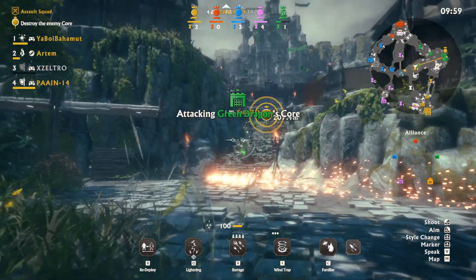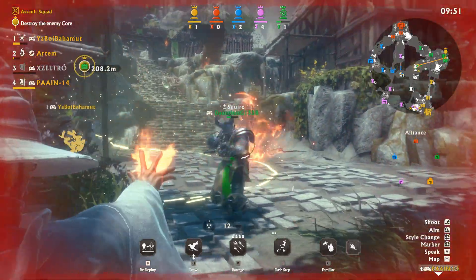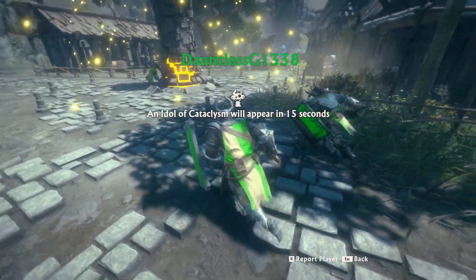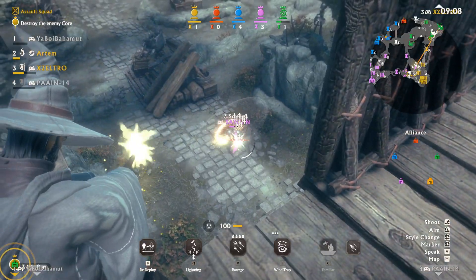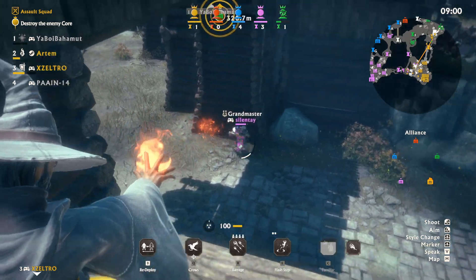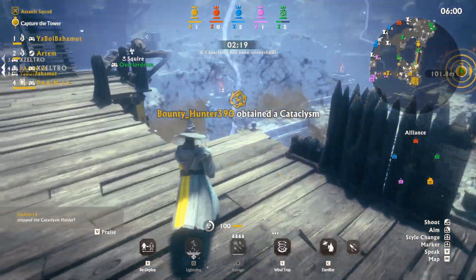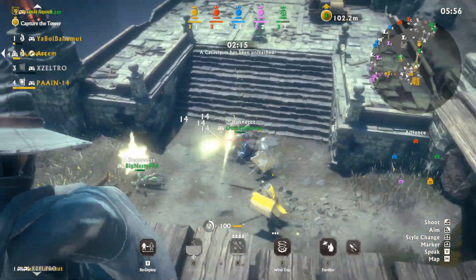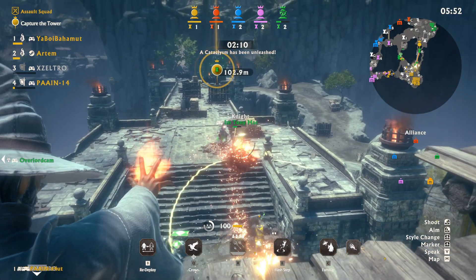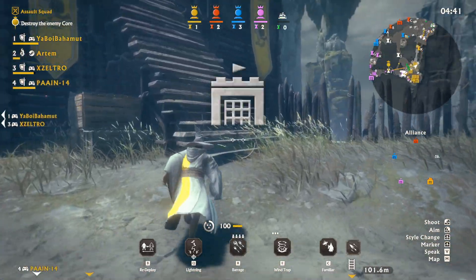I'm switching up the classes now so you can see some wizardry action too. I'm playing as fresh Dumbledore — look at the speed of the spells! Playing the wizard class is actually pretty fun, honestly it's kinda more fun than playing the warrior class, but I think that's just personal preference. I like them more because of the goofy full automatic spellcasting. It is time to defend our fortress. Our assault squad has failed to advance, which may or may not be my fault — it most definitely is my fault. But 12 seconds later, it's time to give up.